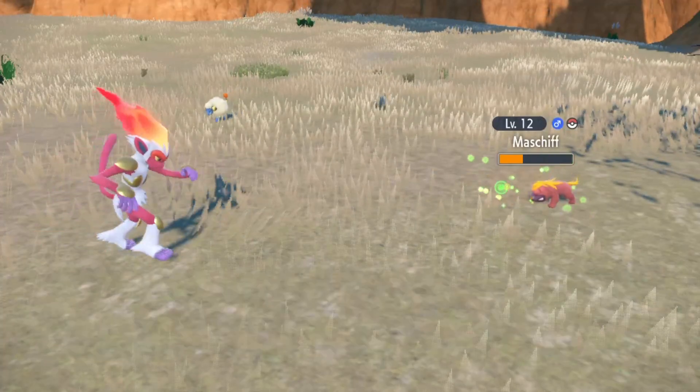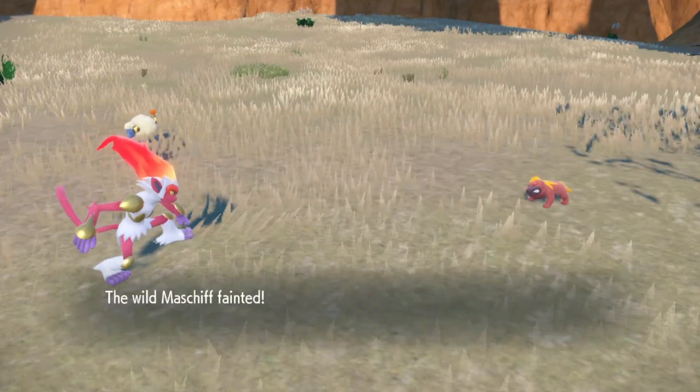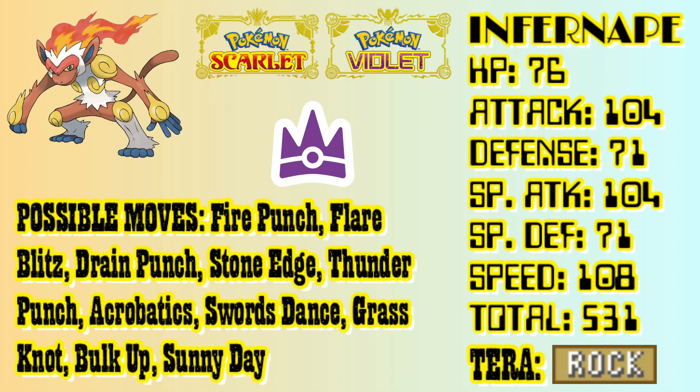Infernape is a Fire/Fighting type starter, and with the Rock Tera type, it will have several weaknesses to exploit — with the most notable being Fighting, Ground, and Water. Steel and Grass are definitely not recommended, considering Infernape is a part-Fire type.